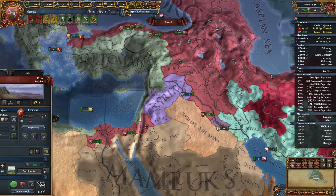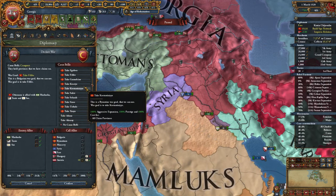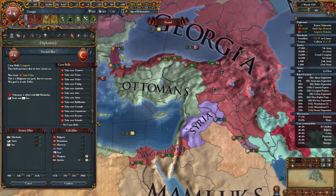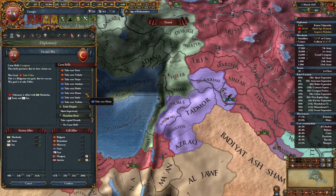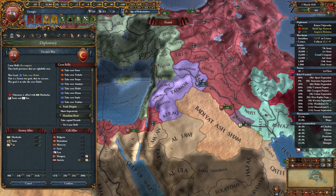We're ready for this war. Let's call in Austria. Constantinople is no longer a core of Byzantium, which kind of sucks, but we can go for another one. Let's select one of the Syrian provinces as our target — something like Aleppo, why not. Musasha and Tunis are involved.